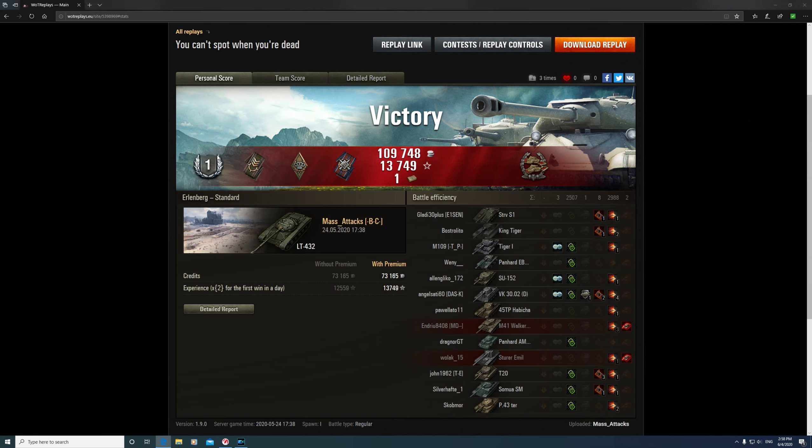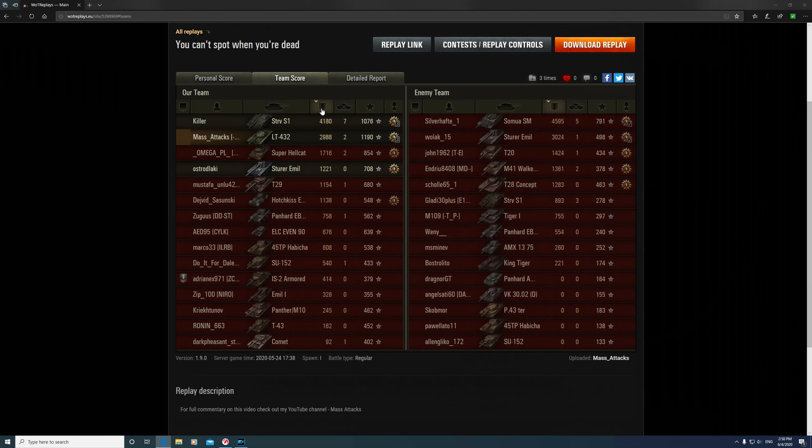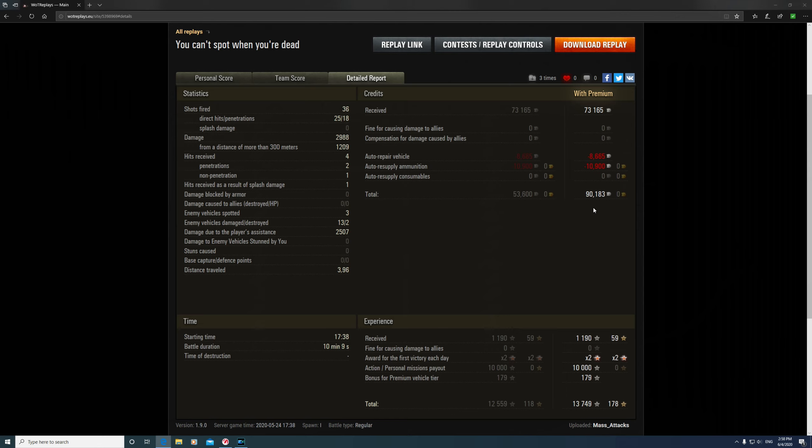Let's have a quick look at the stats. That was a class 1 badge and we got the Confederate Medal, which requires hitting more enemy vehicles than any other player on your team — at least 6. We hit 11. Top of the team for XP with a base XP of 1,190. Second for damage at 2,988. We made 90,000 credits plus 13,749 XP, thanks to playing a premium vehicle, a personal mission payout, and the first victory award, which was times 2.